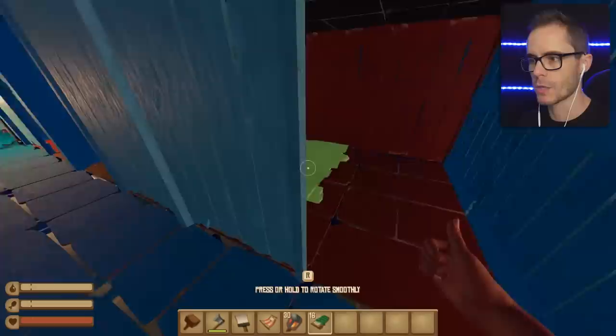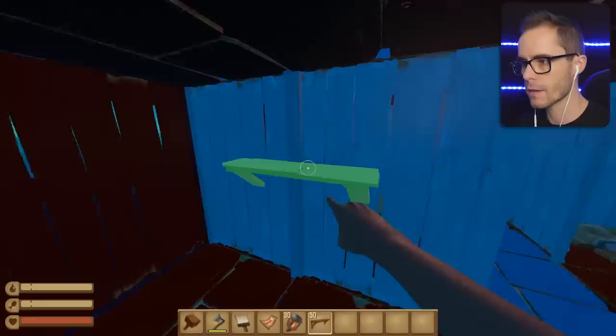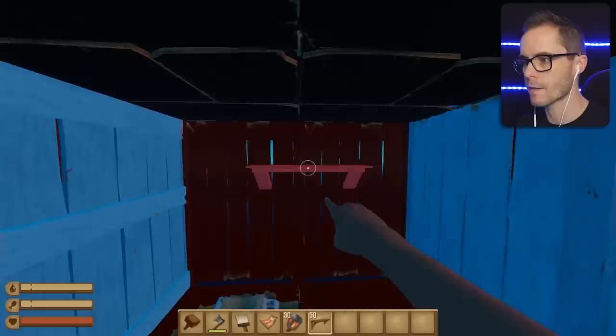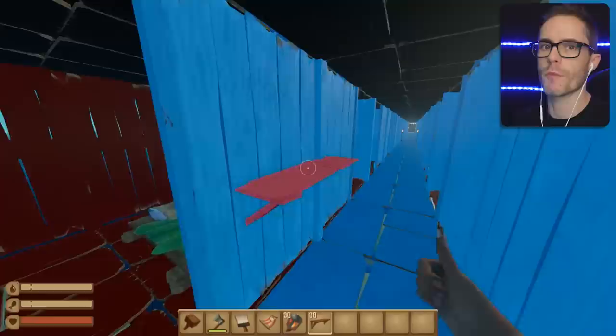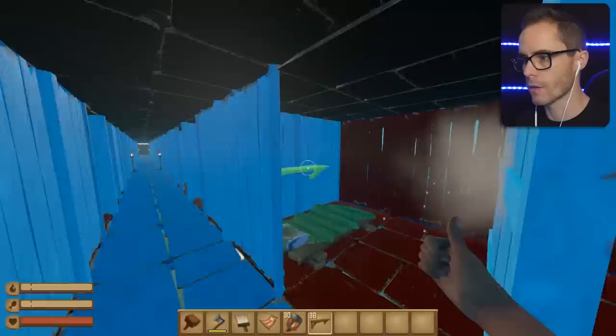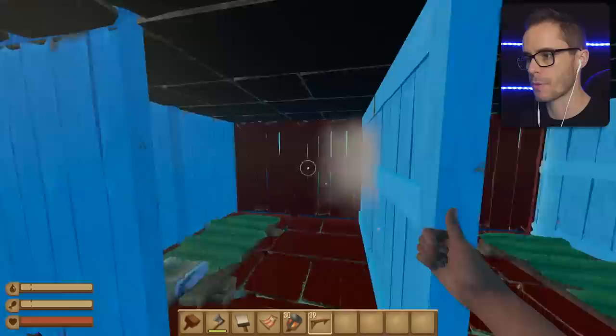Now, shelves — let's put a shelf there. I want some suggestions and help from you guys on what to put on the outside, like the deck of the boat — well, I shouldn't call it a boat, it's a ship. This thing is gigantic. It's like a cruise ship, and it hasn't sunk.